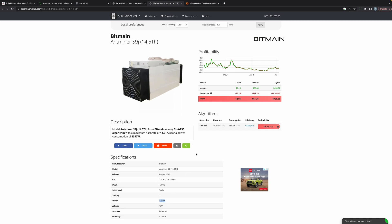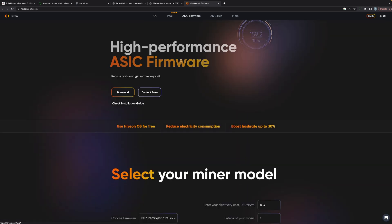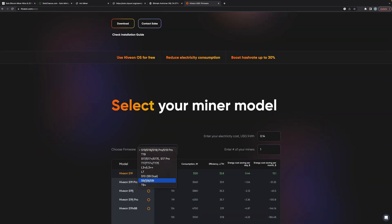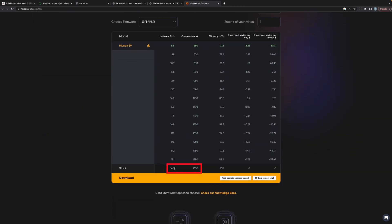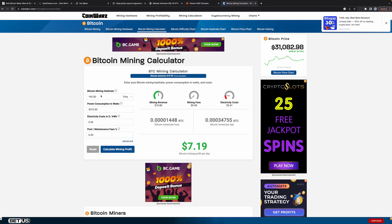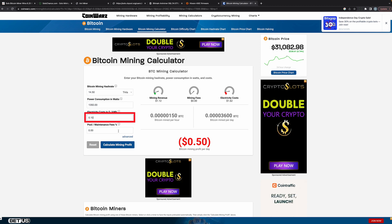I'm going to go to HiveOS and click on ASIC firmware. HiveOS has firmware you can install onto your miners. Selecting the S9 miner, it shows 14.5 terahash at 1,350 watts. With the software I can decrease the hash rate from 14.5 down to 8.8 terahash and pull only 680 watts instead of 1,350. Let's see what that does from an electricity standpoint on coinwarz.com.